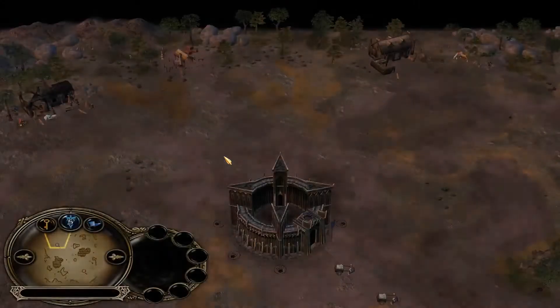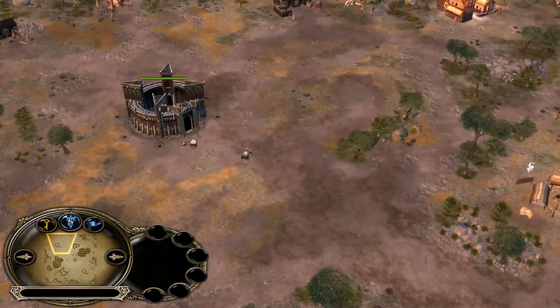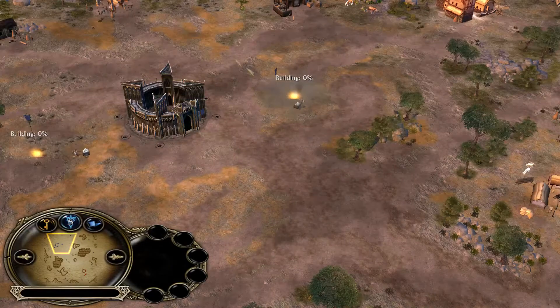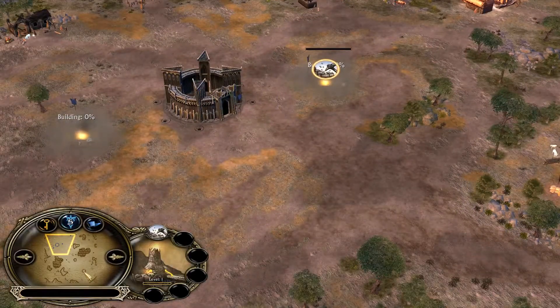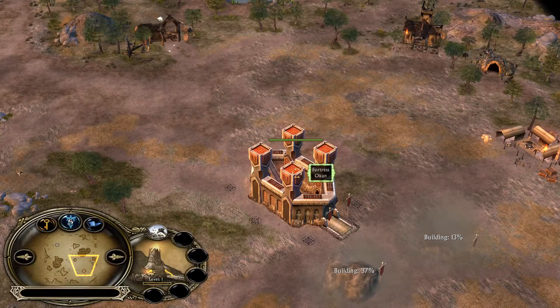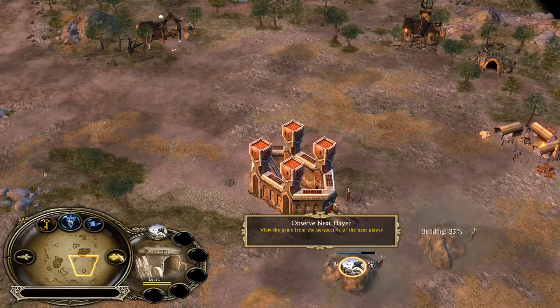Hello everyone, welcome to Battle for Rohan from r2, patch 1.00. Today we are on Rohan — in the top we got John SN playing as Isengard, and in the bottom we got a Dwarven player named Okan. We're playing on 1k resources.